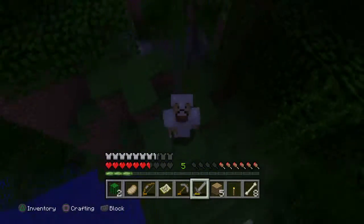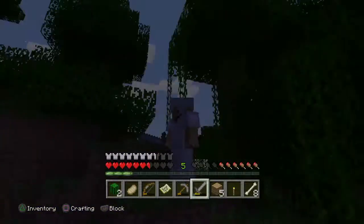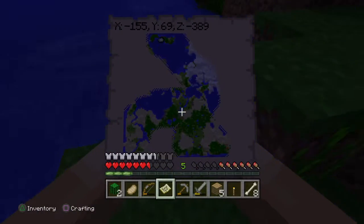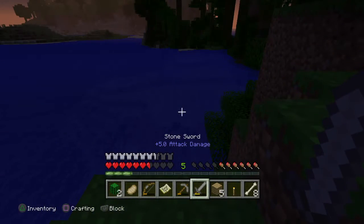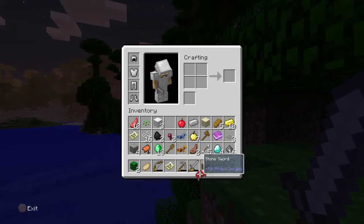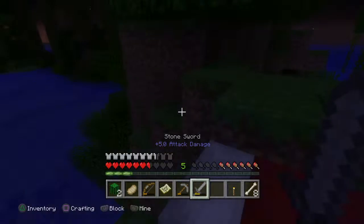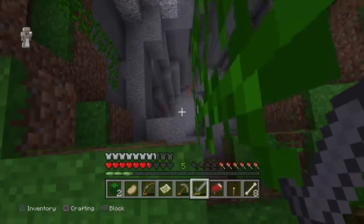Hey guys, it's the Friendly Lion here, welcome back to another video. Today we're doing the Lion Survival Series, continuing our exploring expedition. I've got my map here and we've partly explored the whole map and found a lot of goodies. Today we're gonna be trying to look for a jungle temple, which is gonna be very cool. I've got my little bed here so we're just gonna have a little nap and then start our adventure in the morning.